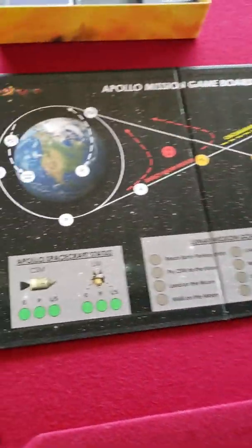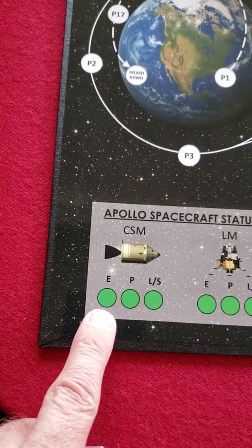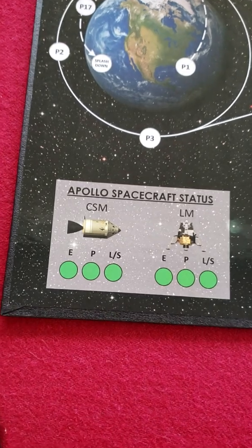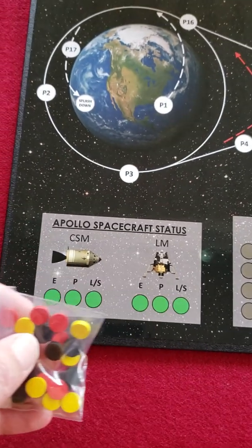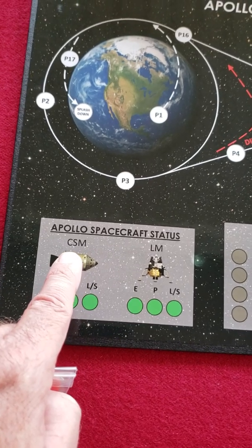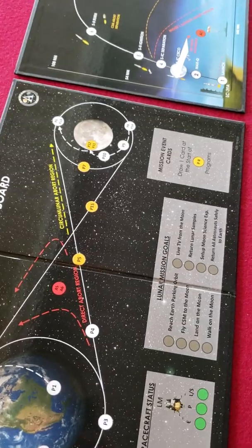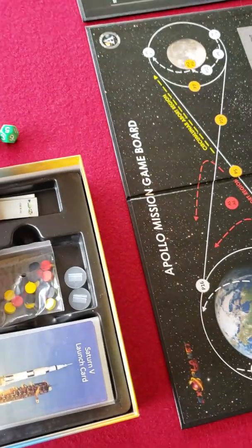You place them on your systems — for example, you may draw a card and roll a die, ending up with minus one damage to your electrical system on your command and service module. There's propulsion, and L is for life support, and then the same systems on the lunar module. You record this and it's cumulative. So if you have three yellows across and you're rolling a die referencing the command and service module, you have a minus three on your die roll, and that could cause problems. At every stage of the way, you have an opportunity to abort, and you may have to do that to succeed and try again another day.